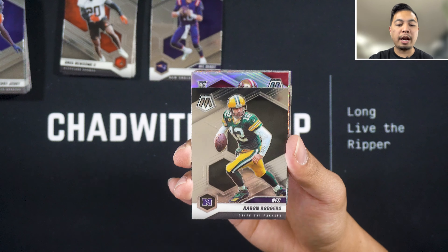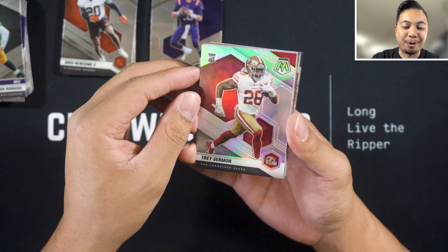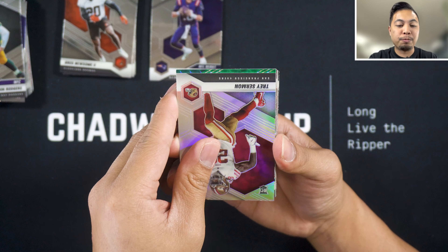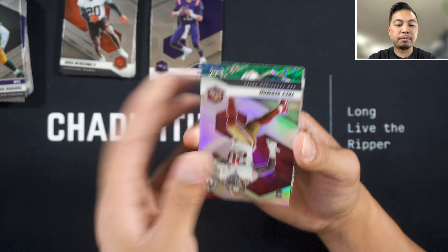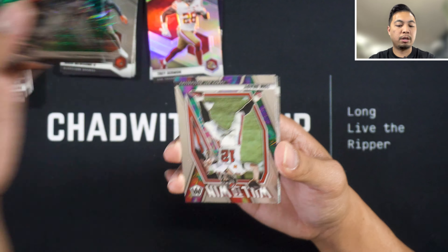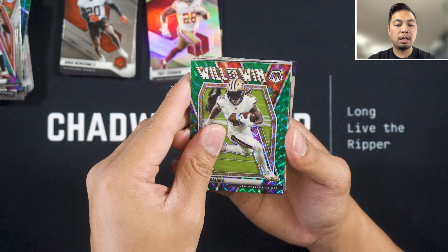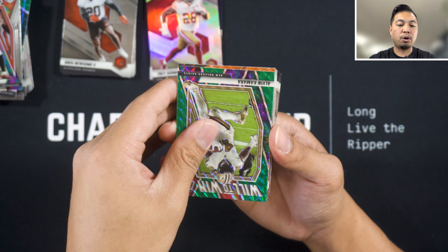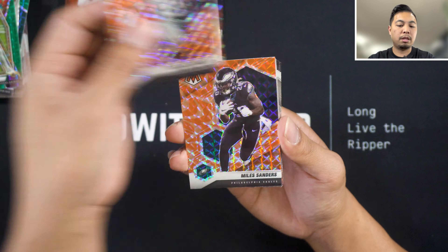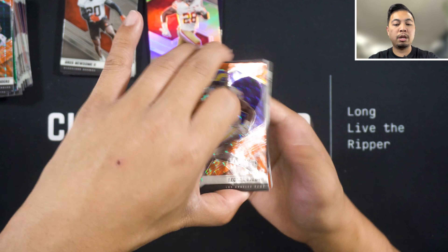Here's a silver — a rookie for the 49ers. Can we get a Trey Lance? Boom — a Trey Sermon. The ultimate troll. We'll take it though. A Ricky Williams on our green — run Ricky run. A Will to Win of Tom Brady the GOAT. Another Will to Win of Alvin Kamara. And it looks like we get to our oranges.